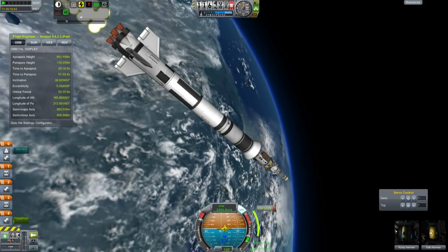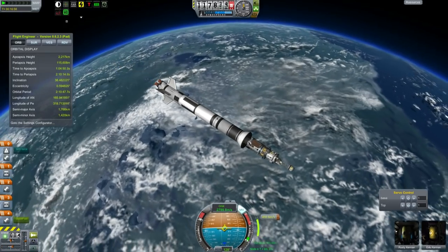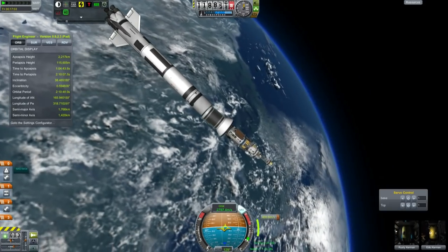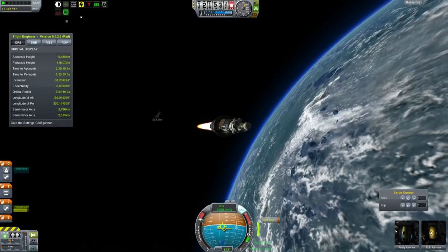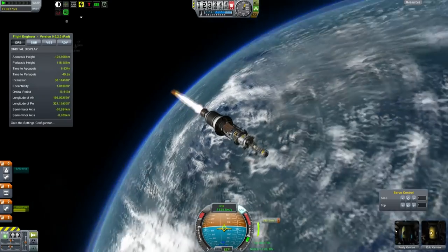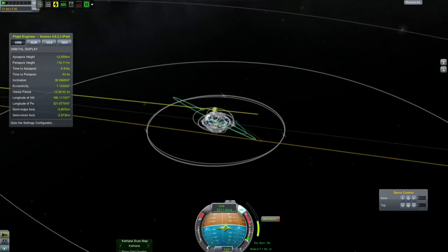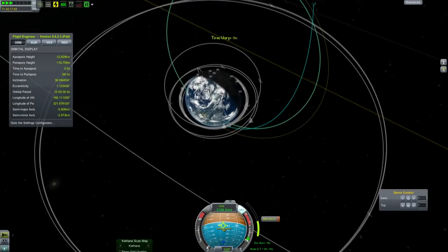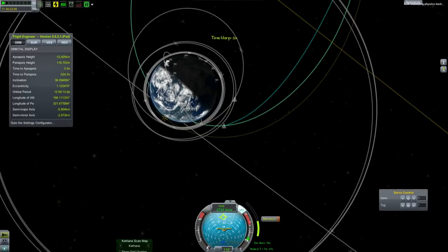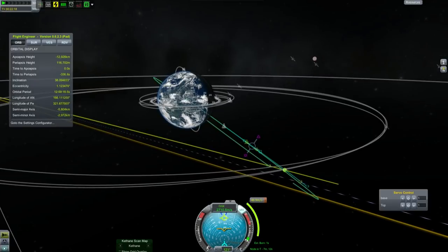Very quickly that main engine will bring our velocity up. Of course we run out of power and fuel and have to switch to the next stage, which is another 3.75 meter stage. Both of those engines are of course from the new KSP-235, the NASA pack. Those engines have excellent thrust-to-weight ratios. In fact, some people think they might be a little overpowered.